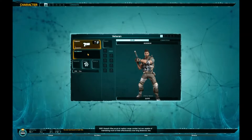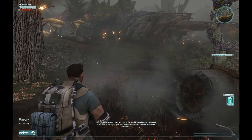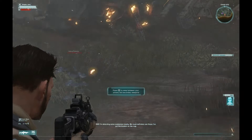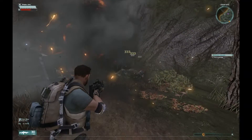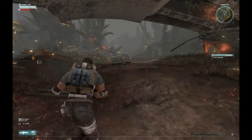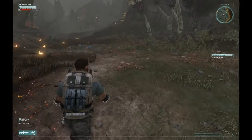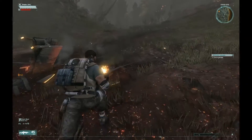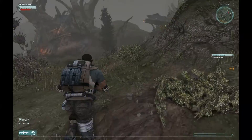Assault rifles excel at medium-range combat but are capable of maintaining effectiveness over long distances too. Different weapon types work better for specific situations, so you'll want to get used to switching back and forth between primary and secondary weapons. Hit Q to switch between assault rifle and pistol. Hit R to manually reload — otherwise you'll reload automatically when you run out. It's a good habit to tap R after every fight to top off your ammo.